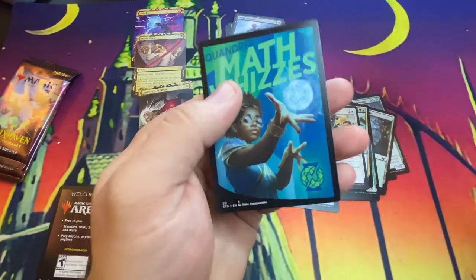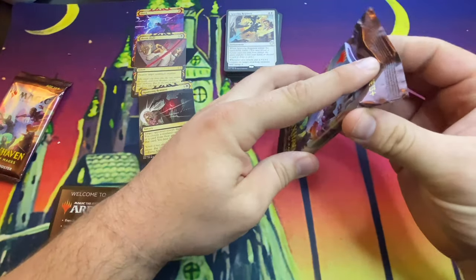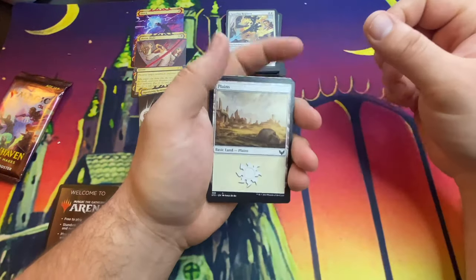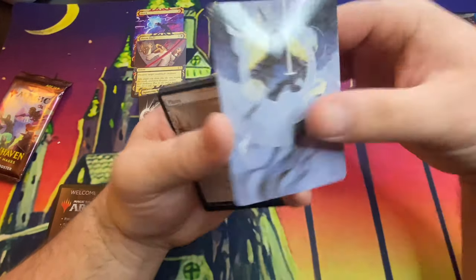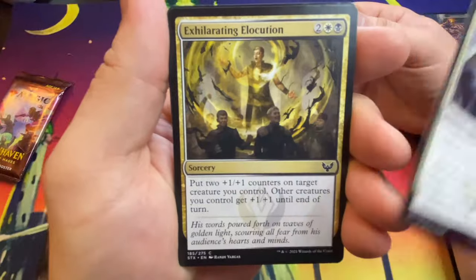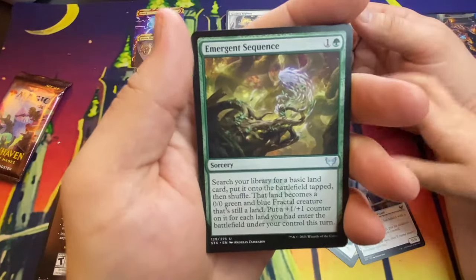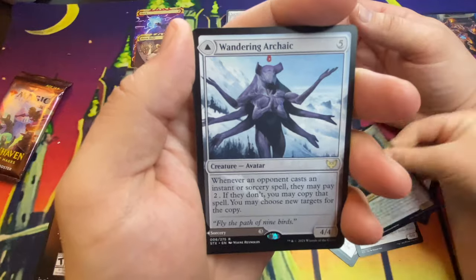Then a foil Overgrown Arch and a token card. Two more packs — Carter can pull them out of my hand like we usually do. Show them the art card — oh look at that, that is cool! Inkling Summoning, Exhilarating Electrocution — can't say it — Star Pupil. We got two Kelpie Guide, Emergent Sequence, Quandrix Cultivator, Quandrix Apprentice.